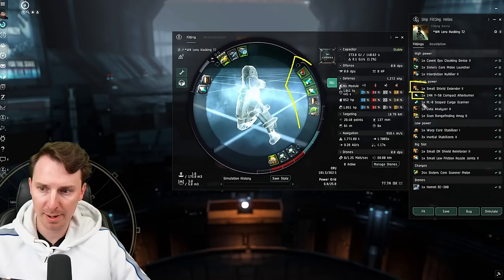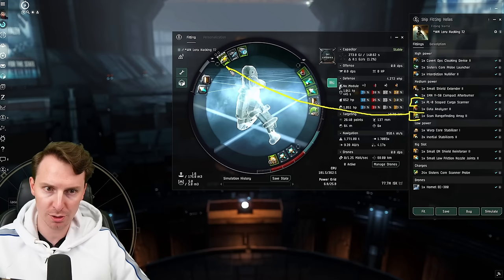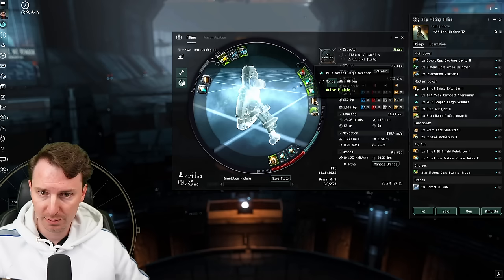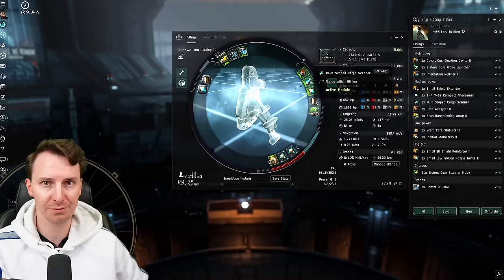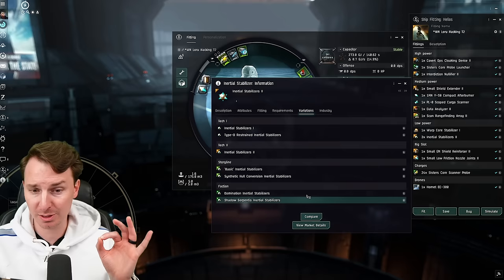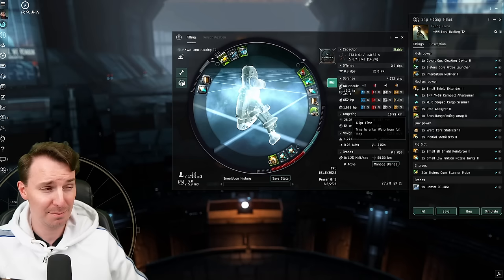The mids look very different compared to the last two ships. We do have some tank with the shield extender, but we don't have as good a prop mod — just an afterburner, going just under 1000 m/s. The main differences are the range finding arrays and the cargo scanners. The range finding array works with your probe scanner to push strength up to 123, making scanning time way faster. The cargo scanner is super intriguing — you can scan down various sites, see where the best loot is, and prioritize those cans first. If there's competition, you can pick the one with the most ISK. In the lows, we have two inertia stabilizers getting you to about a three-second align time. If you're seeing something higher than three seconds, consider blinging out the inertia stabs — there are faction versions, and having a low align time is essential for an exploration fit.